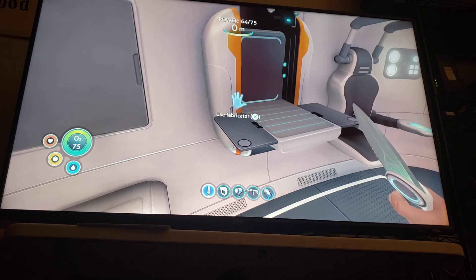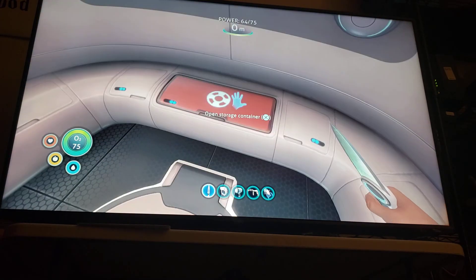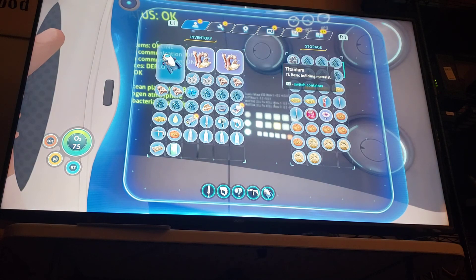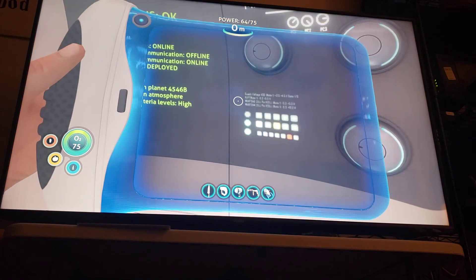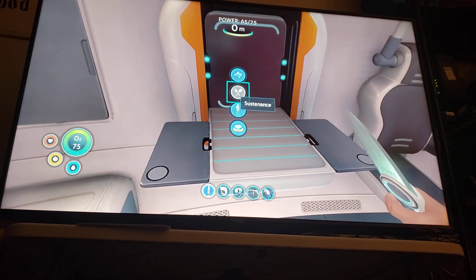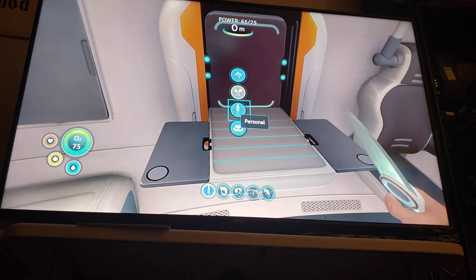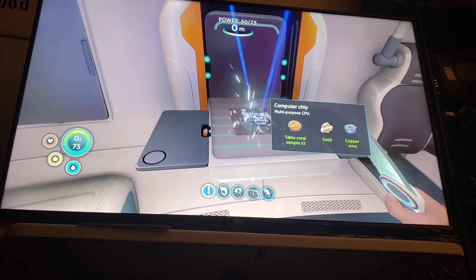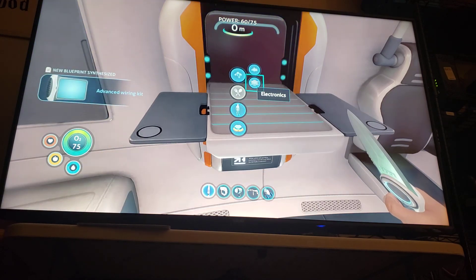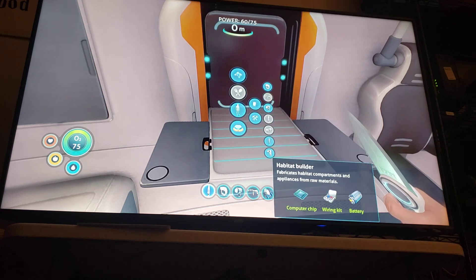We need two table coral samples — I thought we just needed one. We have a lot of them anyway, probably more than we're ever going to need until we get to the massive stuff. We go here first — computer chip, it's a big computer chip. And now — habitat builder.